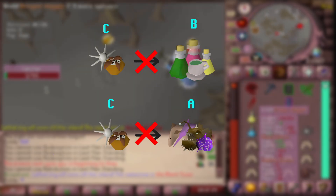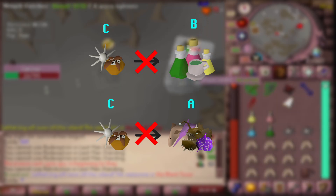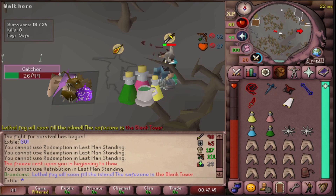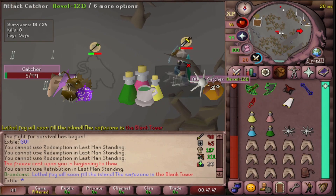You cannot go backwards, however — this will give you delays. If you forget the order, try to remember A for angler, into B for brew, into C for combo food.